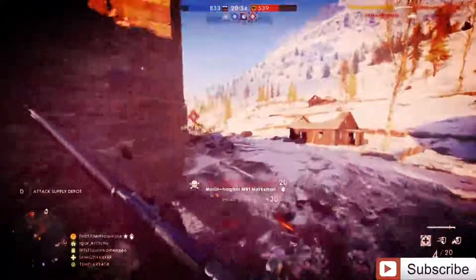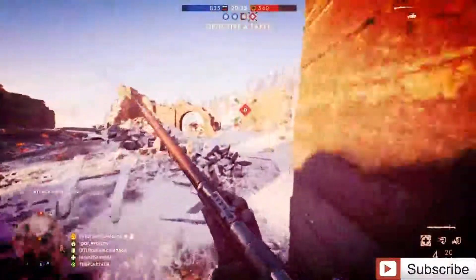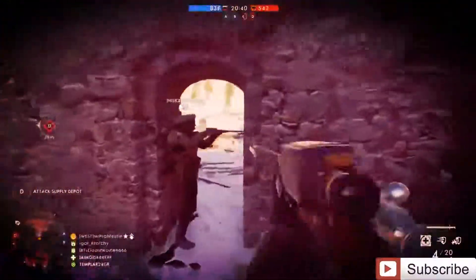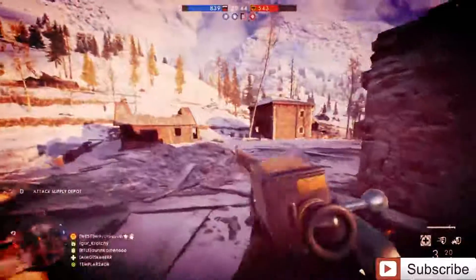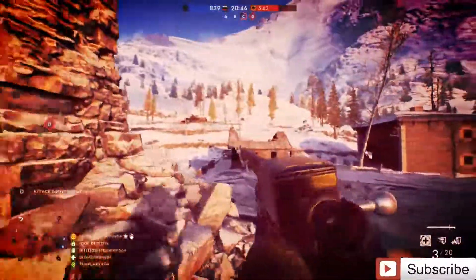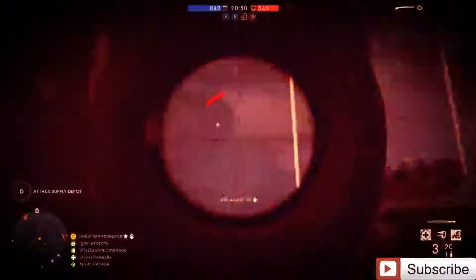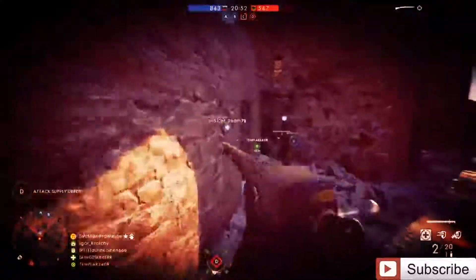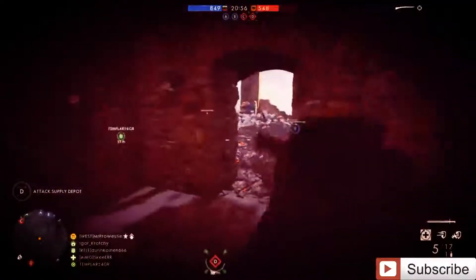Bullets do travel fast from the Mosin, matching the 1903 Springfield at 820 meters per second, making it ideal for quick shots on moving enemies. Overall, you have to go through quite a bit of pain to unlock the Mosin-Nagant Marksman unless you get lucky with people running into your tripwire bombs. But doing the aggressive route was definitely much more fun than just leaving a bomb somewhere and hoping somebody runs into it.